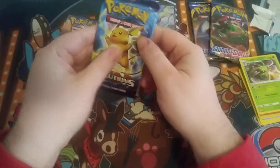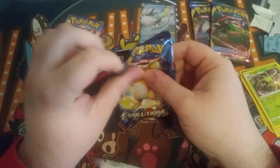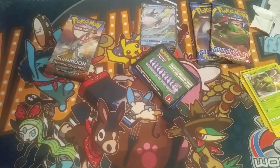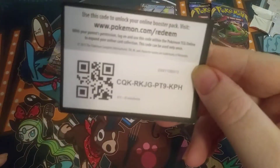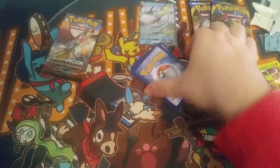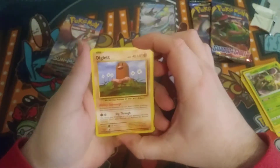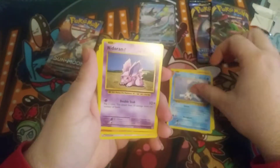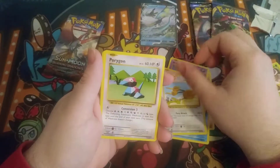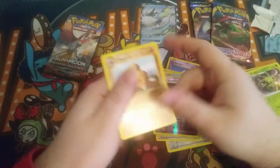Now let me open Evolutions. Cool card. Ponygon, Full Heel, Poliwhirl, Haunter Reverse, and Dog Trio.